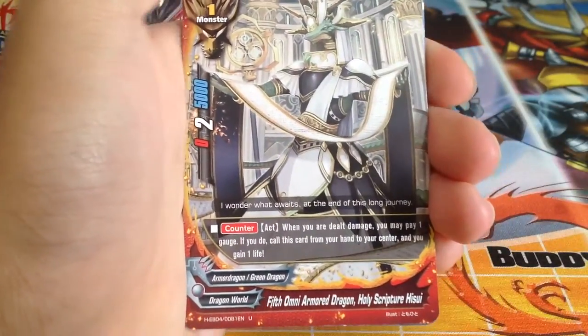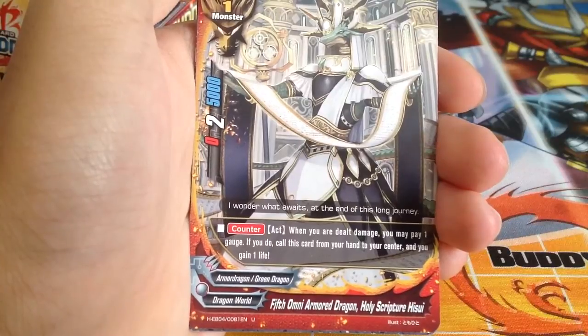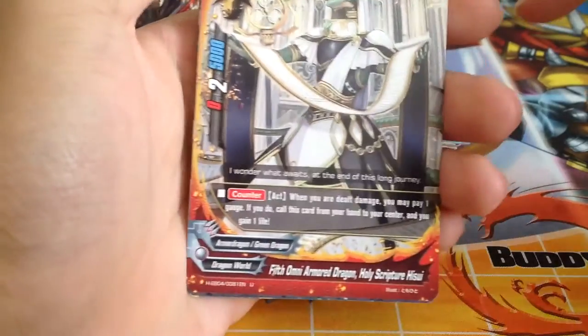Fifth Omni Armored Dragon Holy Scripture Hisui: when you are dealt damage, pay 1 gauge, call this card from your hand to your center and you gain 1 life. Pretty good.